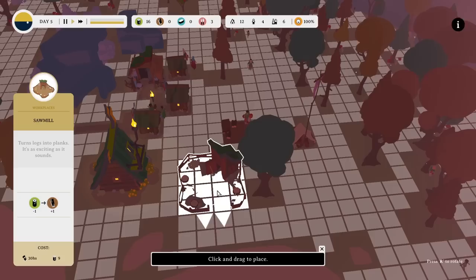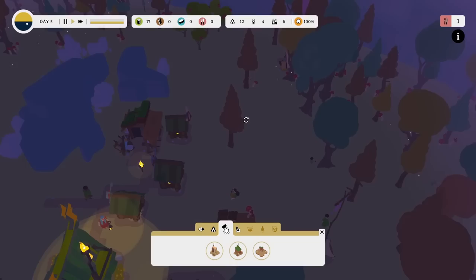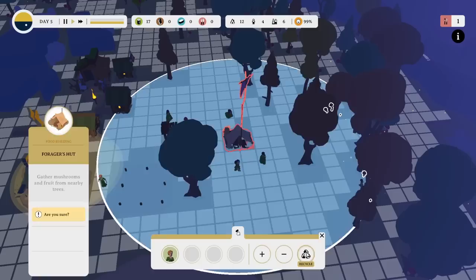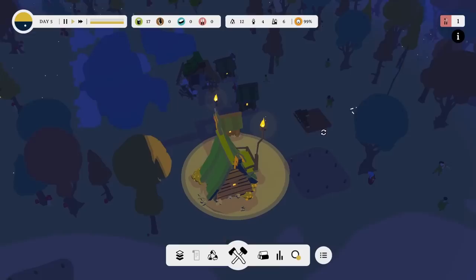Where is the sawmill going to go? If they're going to take stuff to that little storage thing, maybe it would make sense to put it sort of here. Turn it round so they can take it from stores into the sawmill nice and quick. Let's drop the sawmill in just there. We have no food at all — that's bad. Take away a wood-cutting person and put them into the land of foraging. We need many foragers to go out and forage much in the way of food.